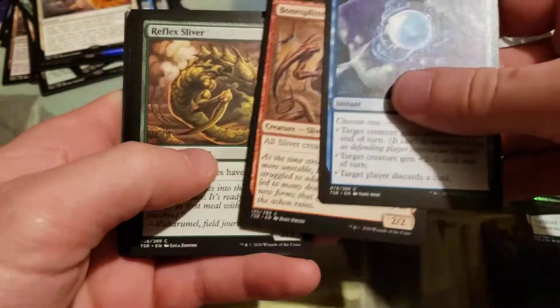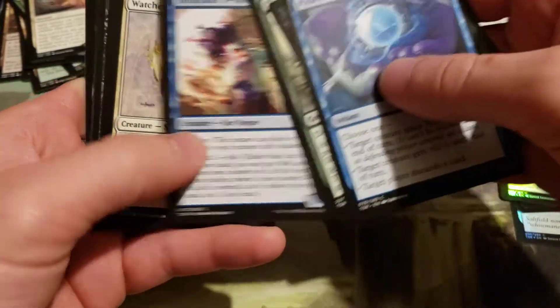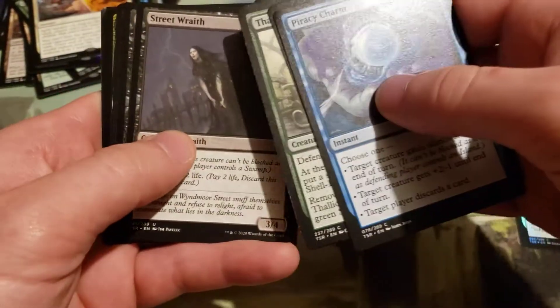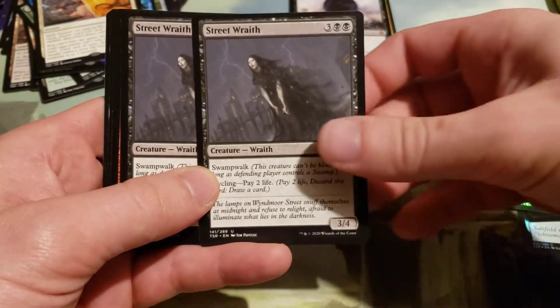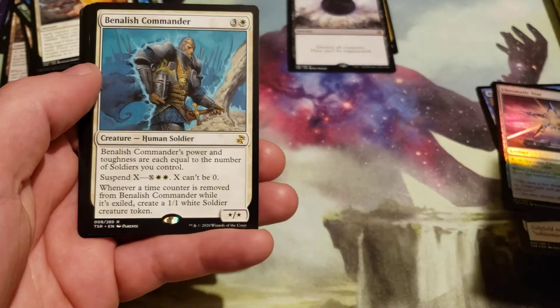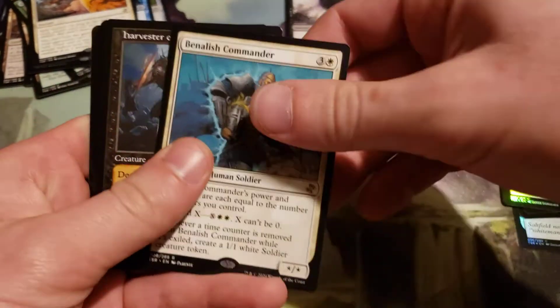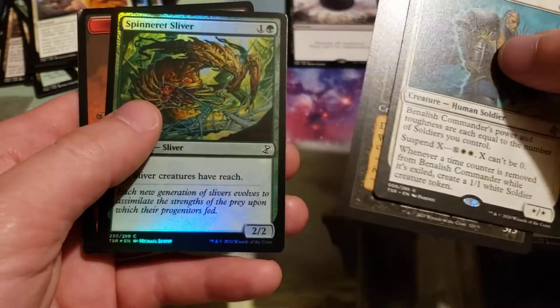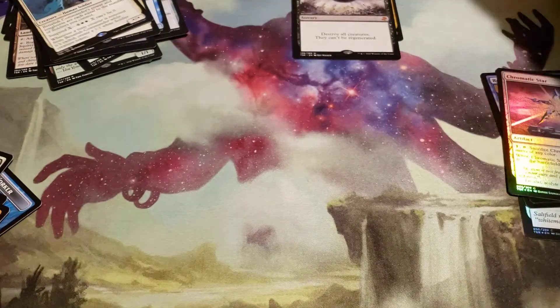It's going to be awesome to get a foil Sliver Legion in this — this is a very sliver-heavy pack. Look at that, again with the double uncommons. And a Nellith Commander. And a Harvester of Souls and a Nether Void Foil Sliver — I'll take it.